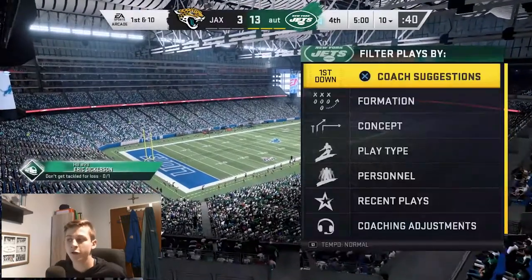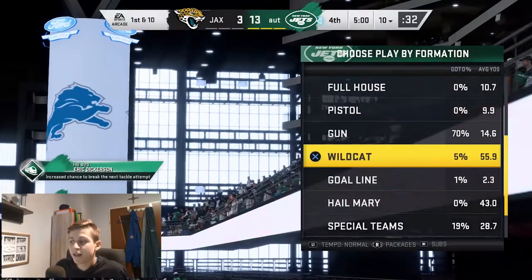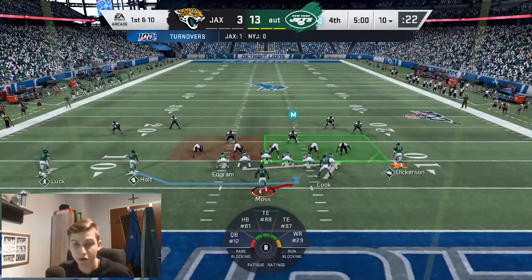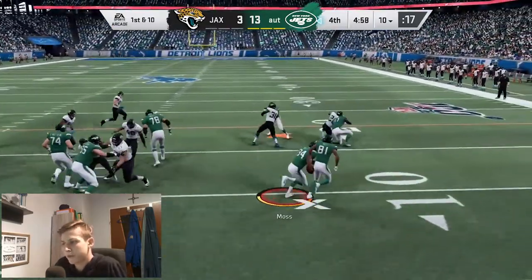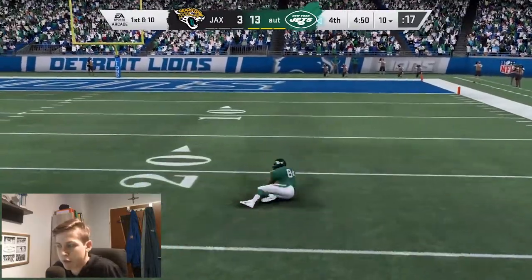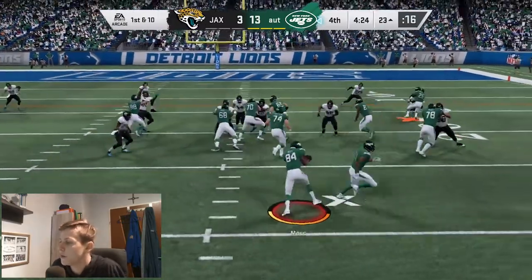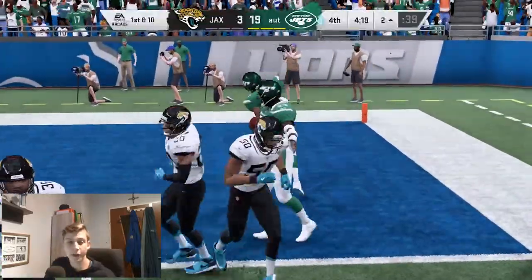I'm going to show you how to get a pretty much guaranteed rushing touchdown every time using this play. You want to go to Wildcat, flip the right stick to the right twice to get wide receiver at QB. Remember, you want your fastest wide receiver at the number one wide receiver position — even if it's not your best overall. Then just snap the ball, follow your blocks, and it's pretty much a guaranteed touchdown. This is the running play you want to run any time you have to convert by running the ball.